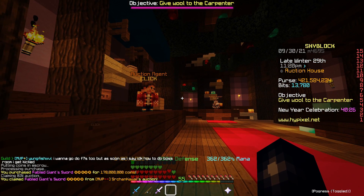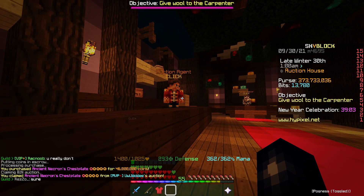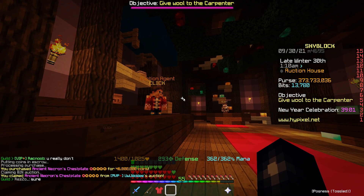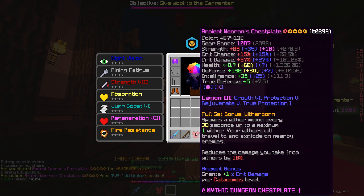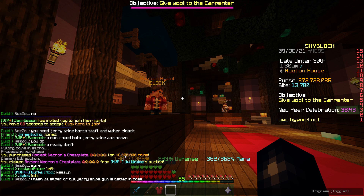We have gone for the giant sword, we're going to list it up for 185 million. We've actually just got a really, really good deal - we've just picked up this Necron chestplate with a Growth 6, a master star, recombobulated ancient, fuming potatoed, with Legion 3 as well. We got it for 46 million, and considering the cheapest BIN from a 5-star recombobulated hot potatoed is 45 million, we should be able to make a lot of profit off this.